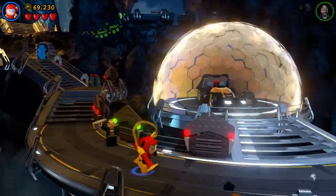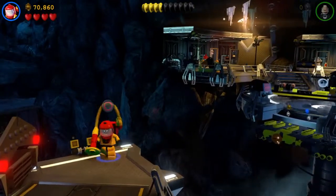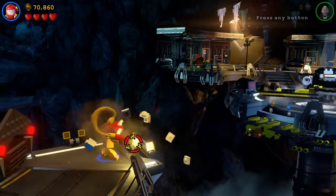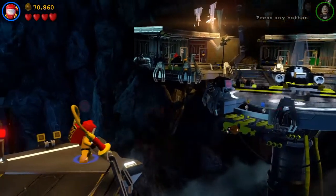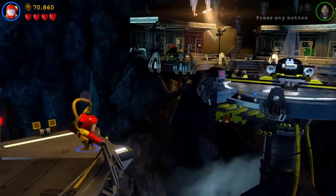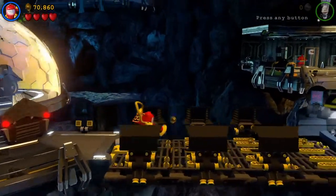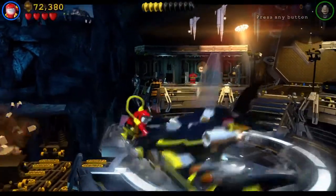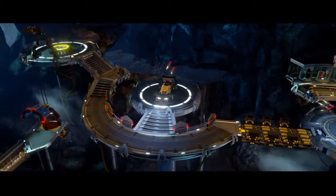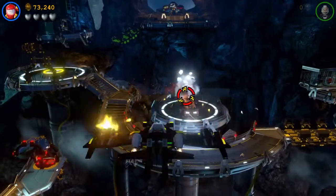In this particular mission, Batman became brainwashed by Brainiac, I believe. So he's causing destruction all over the Batcave, destroying stuff. As Robin and Alfred, I have to stop him — I have to activate these vehicles and try to take him down. Right now Batman's in that Batmobile just shooting everything. So I hop into this Batplane or Batjet and just start wrecking stuff.